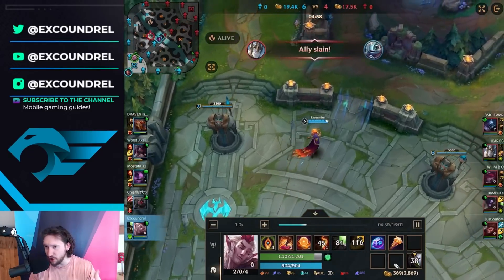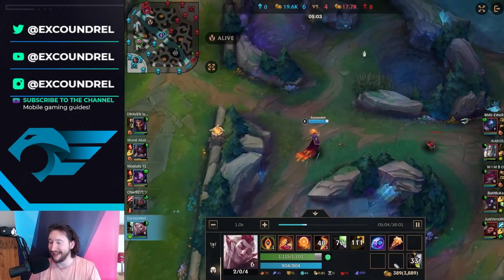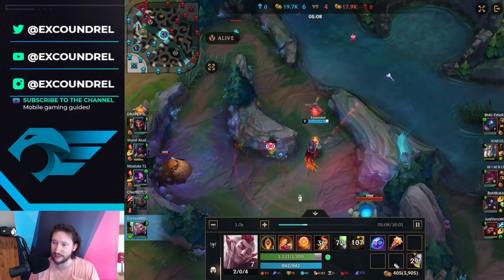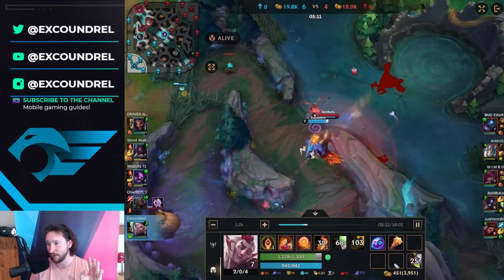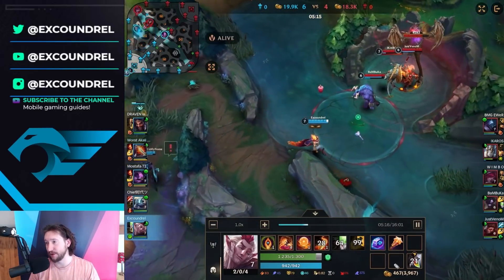I think we played that fight pretty well. I used my quickness — saw Xayah was overextended and went in to look for the pull on her, and I did it. Luckily, I actually caught the Wukong mid-dash as well, which I was completely not expecting. That was not skill — that was complete luck in terms of timing on my ultimate.